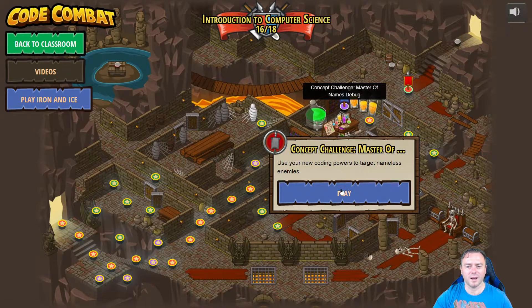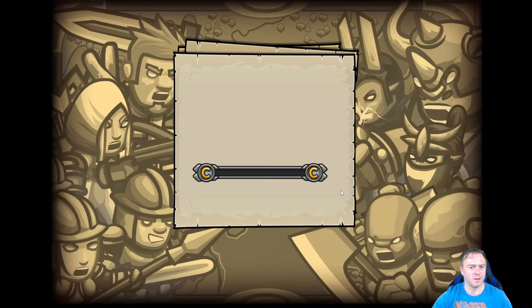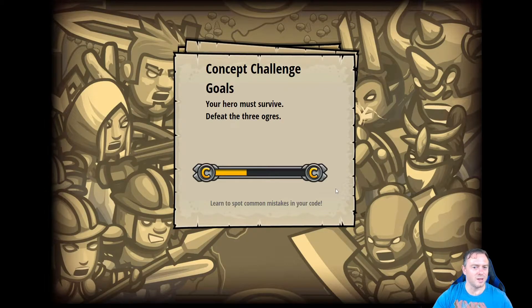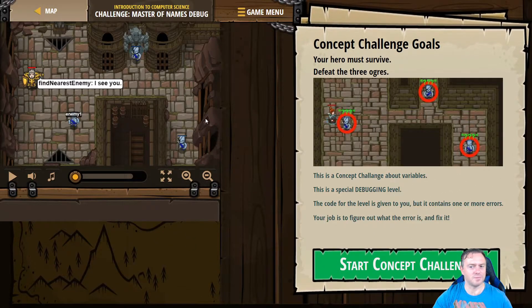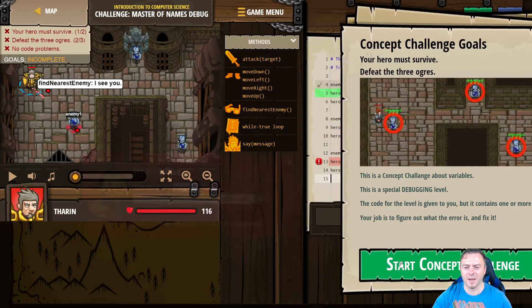So use your new coding powers to target nameless enemies. It looks like we're going to have some ogres and our hero must survive whatever ogres we have coming for us. This coding challenge is about variables. There's a special debugging level — the code for the level is given to you, but it contains one or more errors. Your job is to figure out what the error is and then fix it.